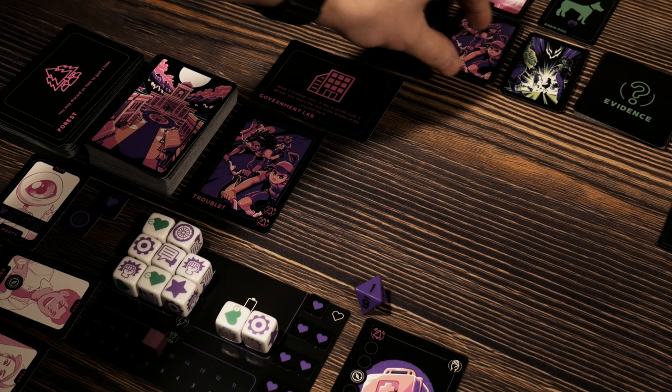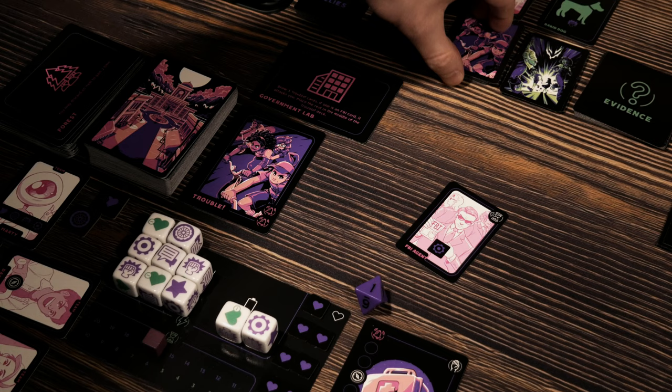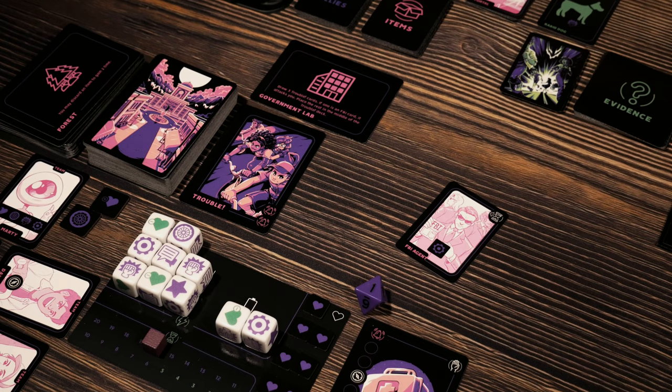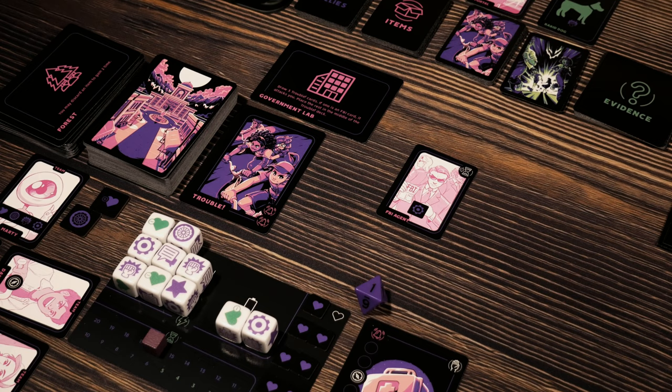Quick draw here. First one is a portal — nope, that's not an FBI agent. But that one is. So we're going to go ahead and place this portal card back in the middle. Thematically, it's almost like it gives you advanced knowledge — about halfway through the deck here, we know there's going to be a portal coming up. It almost as if you saw it. It didn't actually hurt you. The FBI agent, on the other hand, is thankfully a purple card — we only have to deal with this icon once.